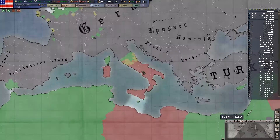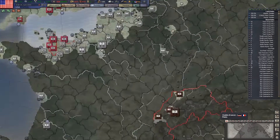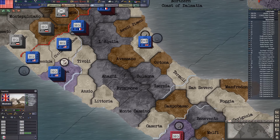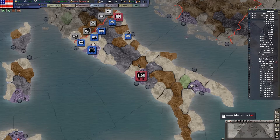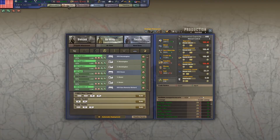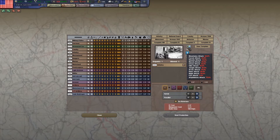We also have to look at terrain before talking about division composition because different units have different terrain bonuses. The simplified terrain map is better for reading terrain types: mountains, hills, forests, woods, urban, deserts, plains, arctic, jungle, and marsh. To see what the terrain bonuses and penalties of a brigade are, put one in your division builder and hover over it. Almost all brigades have negative modifiers for attacking into any kind of rough terrain.